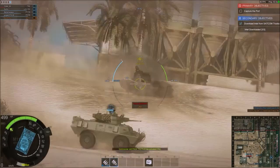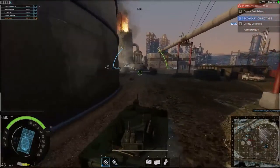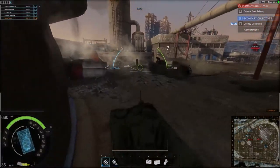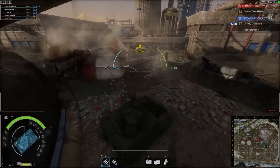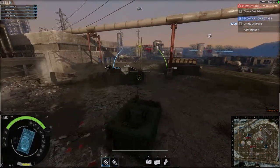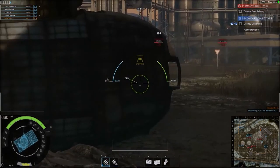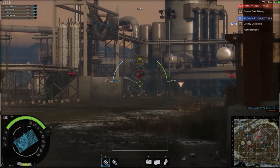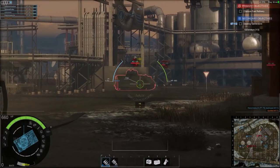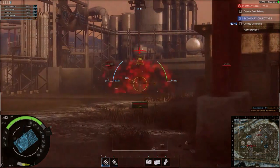Hostile APC identified. Black Company takes out the refinery's generators — that will stop the gas flow while we finish their job. Hostile APC identified. Okay, find your way.